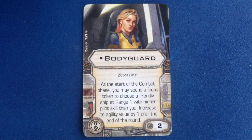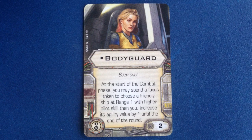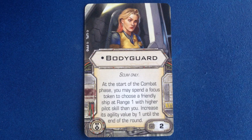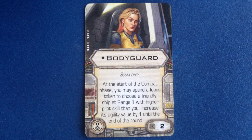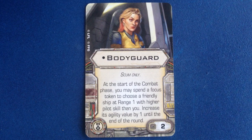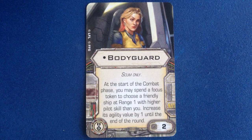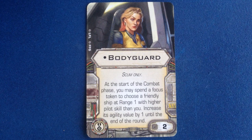Moving on to the upgrades, we've got Bodyguard, a unique Elite Pilot Talent — meaning you can have only one of this upgrade in your squadron. It costs 2 points, is Scum Faction only, and lets you spend a focus token at the start of the combat phase to increase the agility of a friendly ship at range 1 by 1 until the end of the round. Pictured on the card is Guri, who is Prince Shizor's bodyguard. Remember Guri's pilot ability to gain a focus when she's at range 1 of an enemy ship? She has built-in synergy with this Elite Talent — she can spend that free focus to make her boss, or any other friendly ship at range 1, harder to hit.